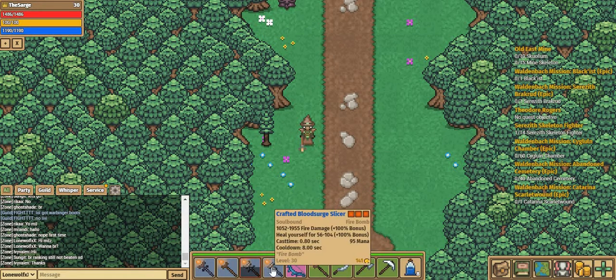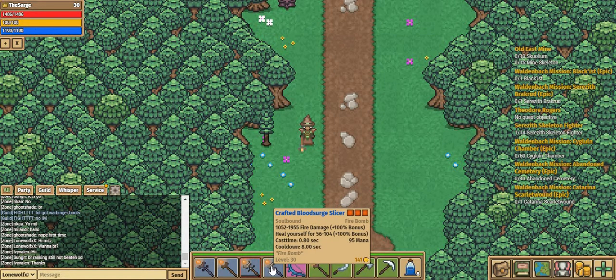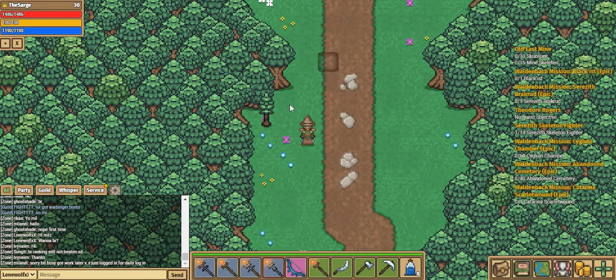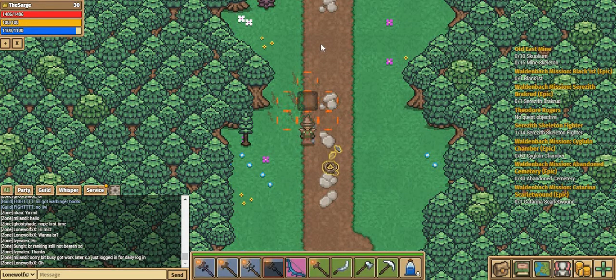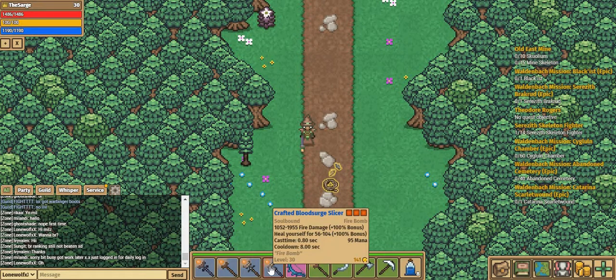Next is the Crafted Blood Surge Slicer, which I crafted with Liversum. It does a decent amount of damage — roughly 1300 to 1400, up to around 2500 — and it's really good for only 95 mana. It also heals you for 56 to 104 with 100% bonus. It has no range, so it attacks right in front of you depending on which direction you're facing. It's pretty good because it helps me heal as well since I don't have a dedicated healing staff.